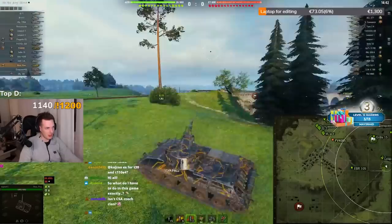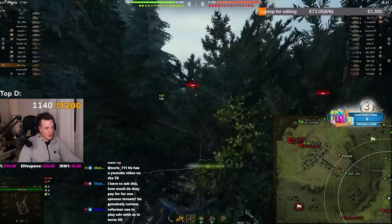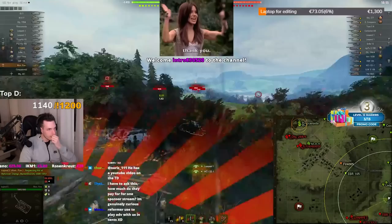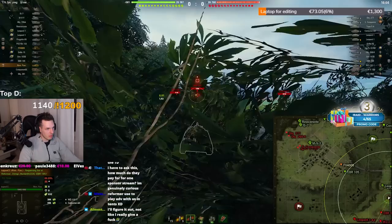In this battle the enemy EBR is a unicorn player — let me just show you how you deal with those pesky yoloing wheelies on Westfield. There's also a promo code for it. The EBR is gonna know I'm here. Nice! This EBR is gonna come at me for sure — I need to try and spot him.